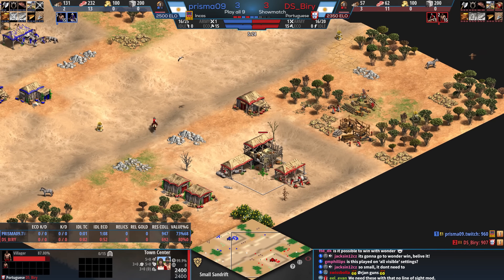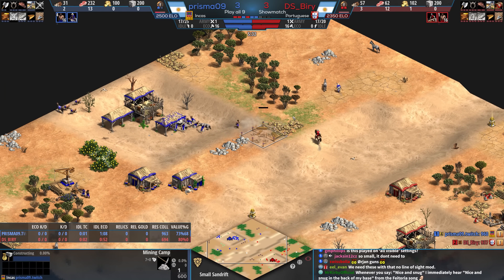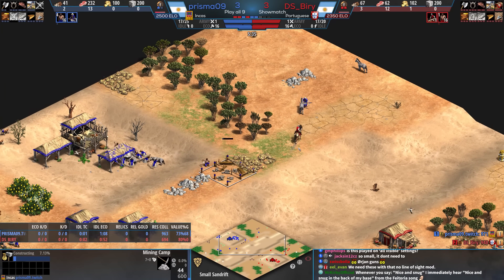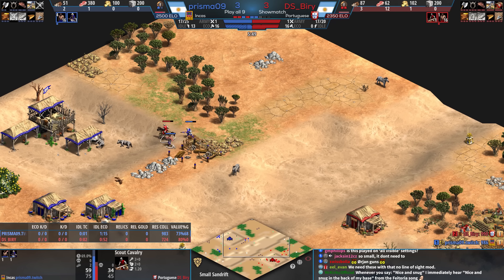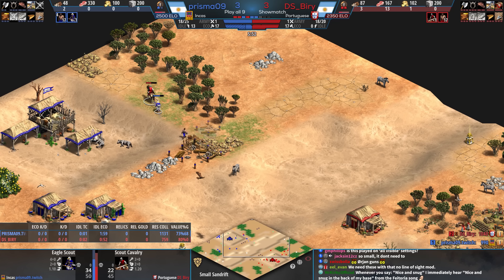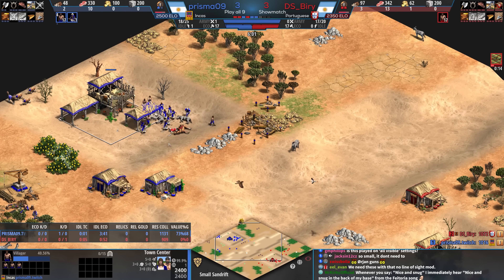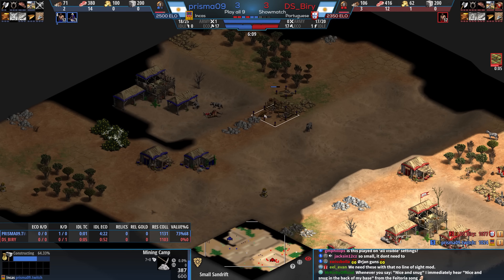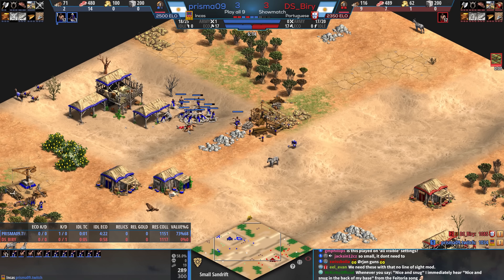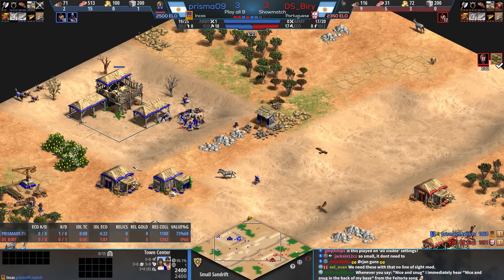Organ guns could be really crazy here. But can you safely get to organ guns? There's going to be another mining camp that kind of blocks pathing here. Scout goes down for Beery, but he did see that his opponent was going for a mining camp. This is a dual purpose mining camp — you can go to stone and gold, both of which could be really helpful here.